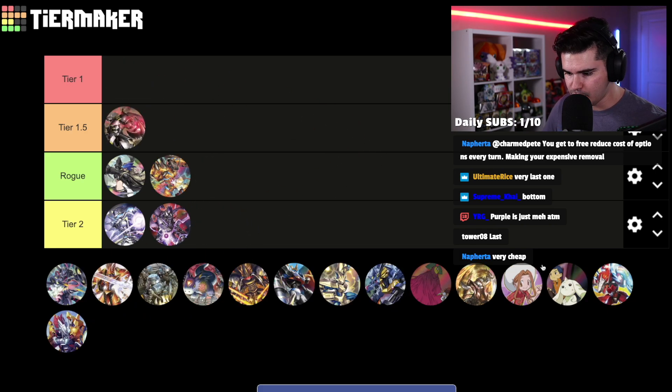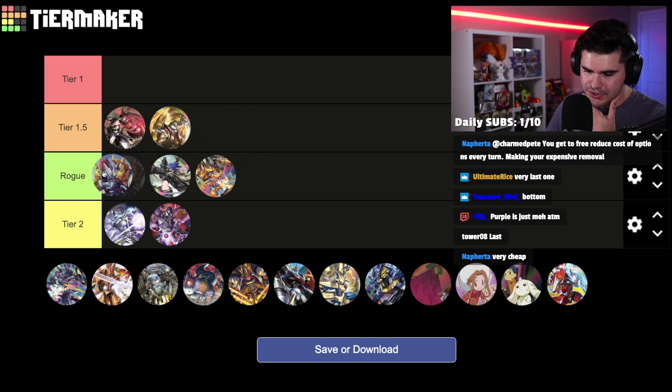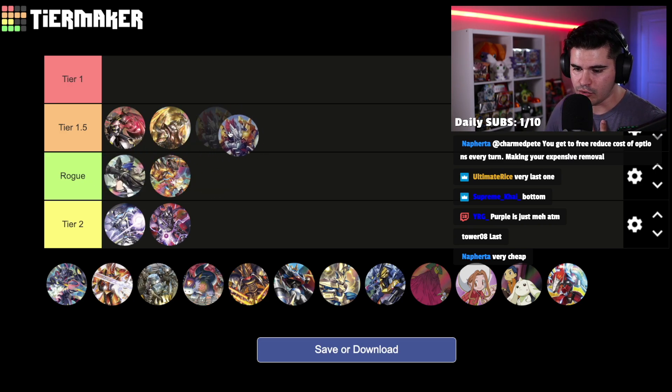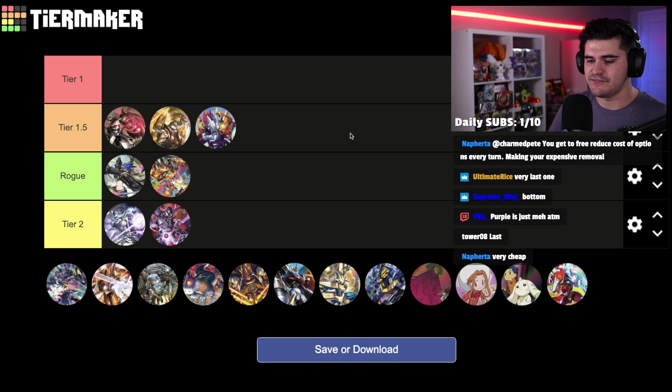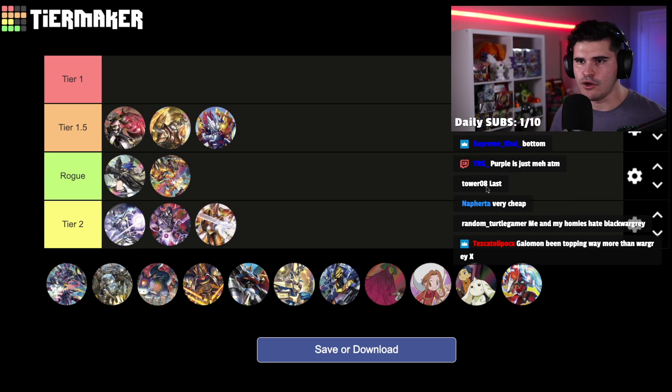For placements: Bond of Bravery goes in rogue, Black WarGreymon in tier 1.5, Ancient Greymon in tier 1.5, and WarGreymon X is either at the top of rogue tier or right on par with Ancient and Black WarGreymon — I'll put him in 1.5 for now. And Gallantmon can join Beelzamon down there in tier two.